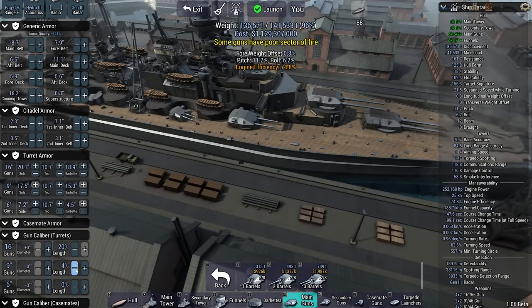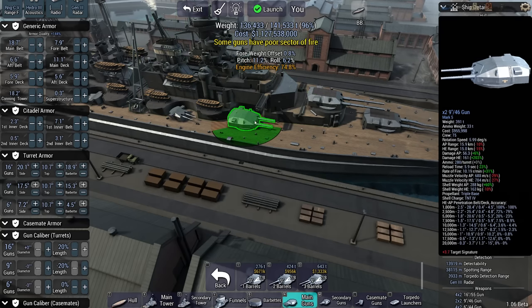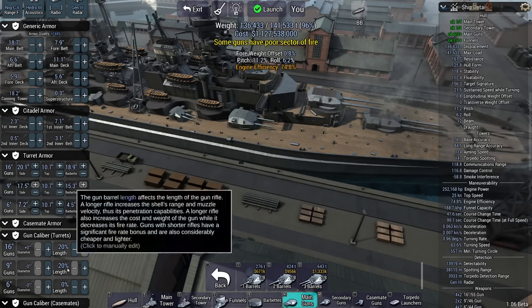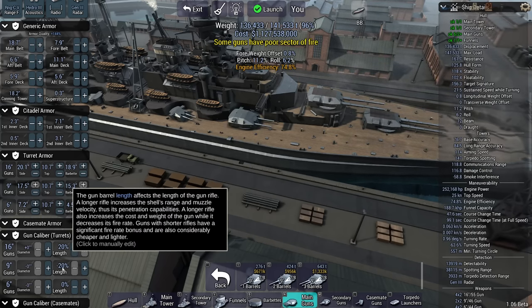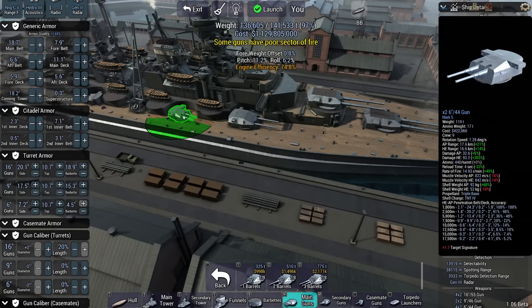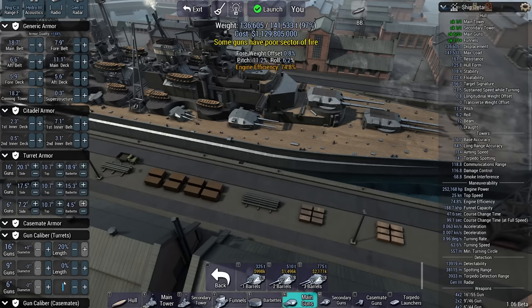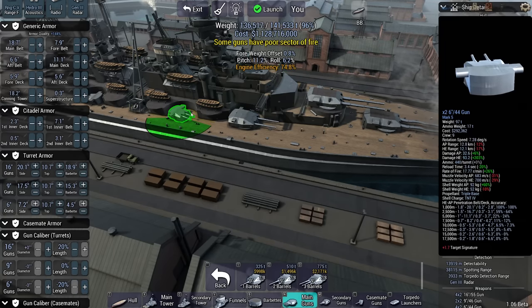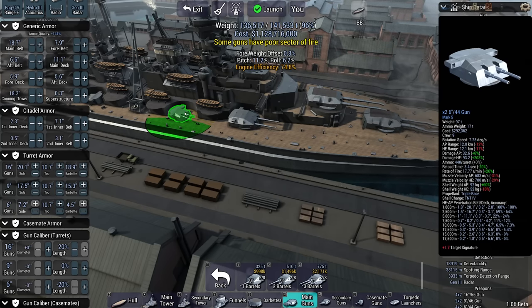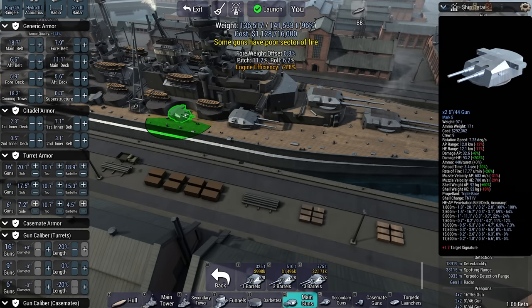So these guns — I'm going to saw them off, reduce barrel length. What's that going to do? Well, it's going to make the reload on 9-inch guns a mere 6 seconds — 5.9 seconds. With full barrel length the reload is 7 seconds. That's not really that much of a difference. The 6-inch guns though have a 4-second reload, and at minus 20 barrel length that drops to 3.5 seconds. What the fuck — that's incredible, almost instant reload on a 6-inch gun.